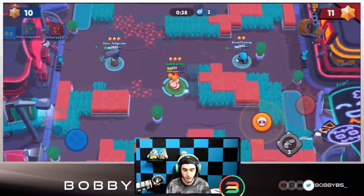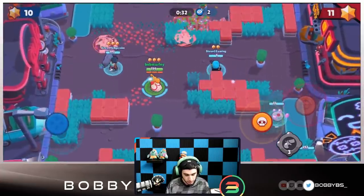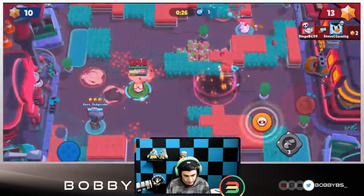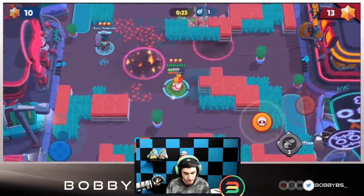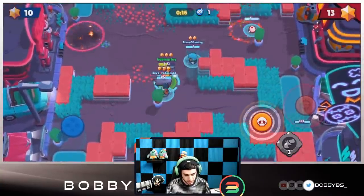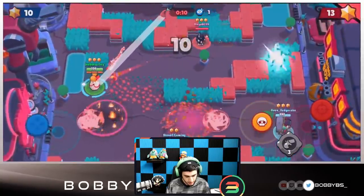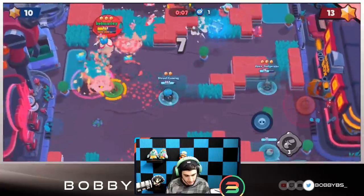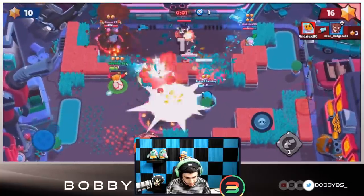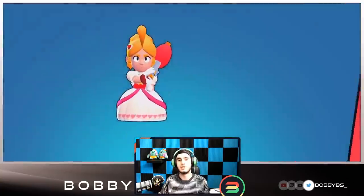Fudge is able to get a kill so we're only down one right now, 37 seconds left to go. Steve's gotta watch out - he is going to go down. They have Penny turrets up and shooting, they've got Sprout up and shooting, this is definitely going to be a very hard one. Seven seconds left, we are running out of time - five, four, three, Fudge is able to get a kill - two, one - oh, I thought Fudge was able to get a kill but he went down. Either way wouldn't have mattered. Really good comp, really good positioning - GGs to them.